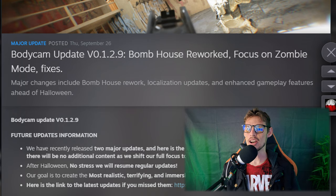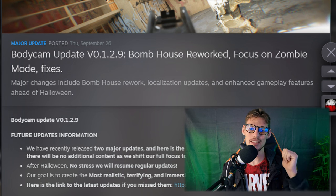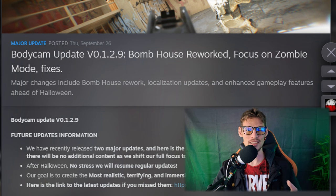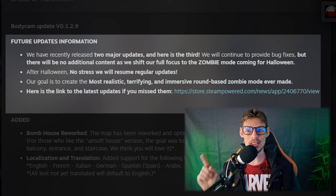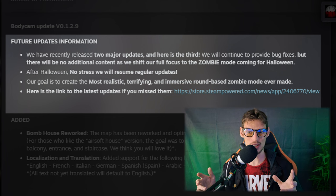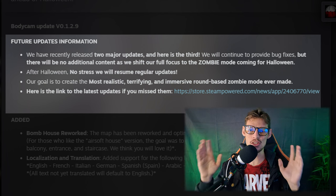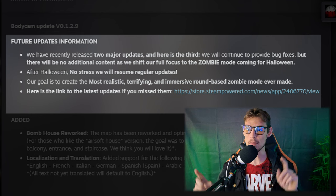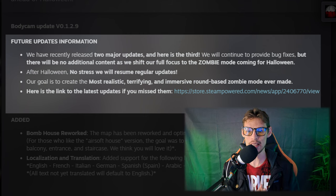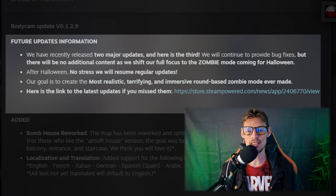Let's move on to Bodycam update version 0.1.2.9. The bomb house has been reworked and they focus on zombie mode and fixes. Jumping into the zombie mode information: they recently released two major updates and here is the third. They will continue to provide bug fixes, but there will be no additional content as they shift full focus to the zombie mode coming for Halloween. After Halloween, they will resume regular updates. Their goal is to create the most realistic, terrifying and immersive round-based zombie game mode ever made.